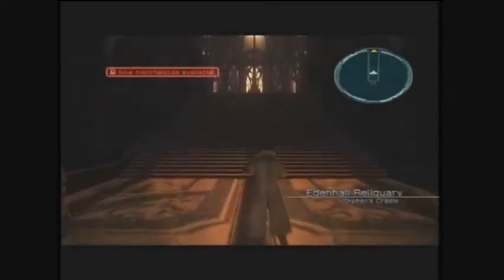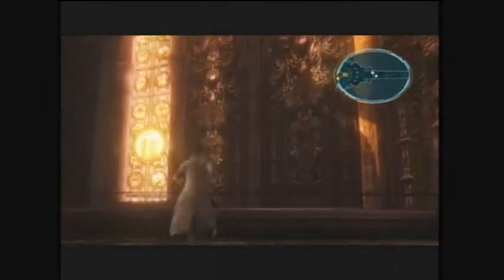Hopefully we can get there before the cavalry goes and takes out Orphan. Eden Hall Reliquary — I just missed what that said, but you can go and read it. It looks kind of like a cathedral, a pretty cool place. I don't really remember what this looks like very much; I haven't spent a lot of time here.